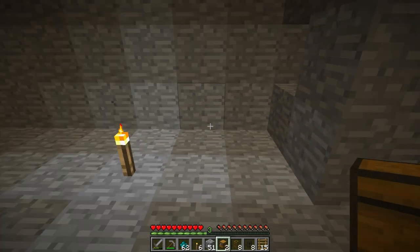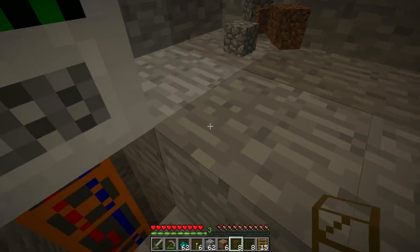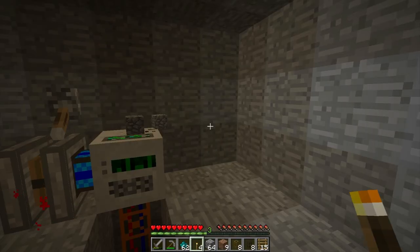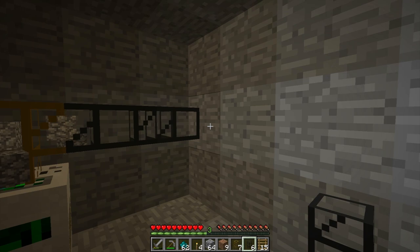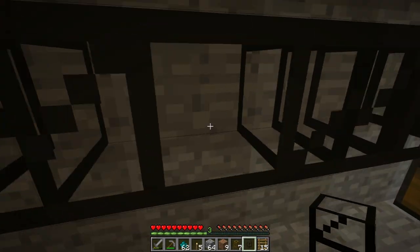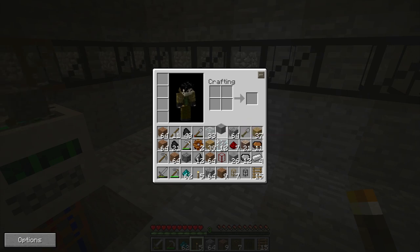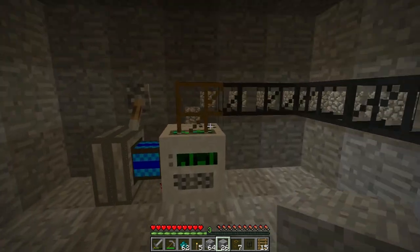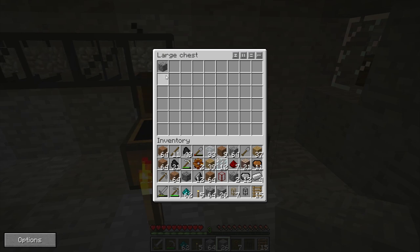I'm going to stick this by the wall here and set up the piping to go all the way around - there we go, check that out! Let me just fill this hole so I don't fall in. There you go, as you can see it is taking the item straight out of the mining well and it's going to put them into the chest here. So as you see it's going down - there we go, it's starting to fill up.